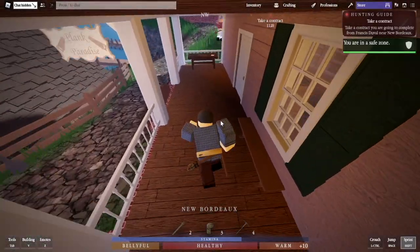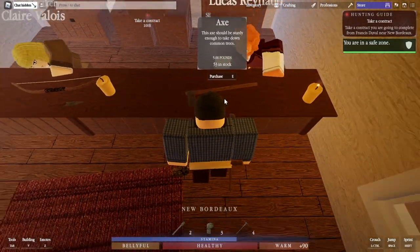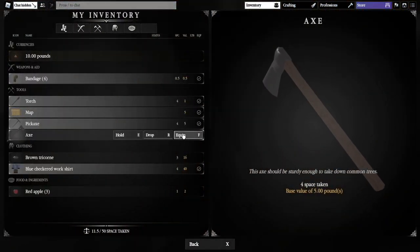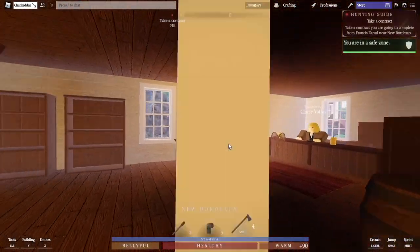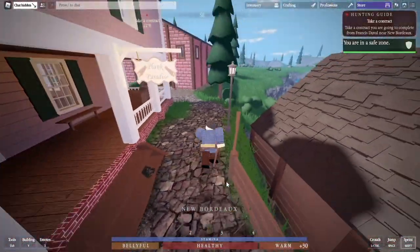Now we're gonna come into this pink building and do the same thing. We're gonna hold E on the axe on the countertop. Here it is on my radial hotbar, and here it is on my regular hotbar. Very simple — that's my axe.